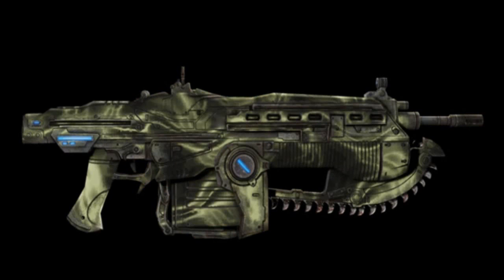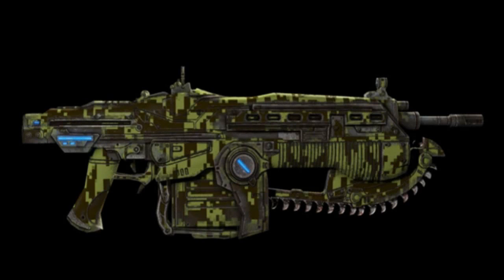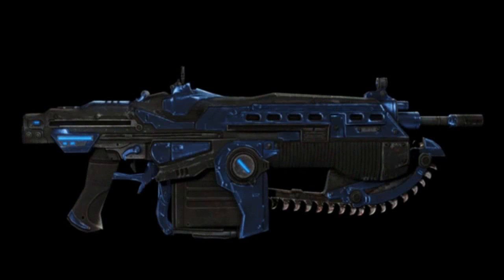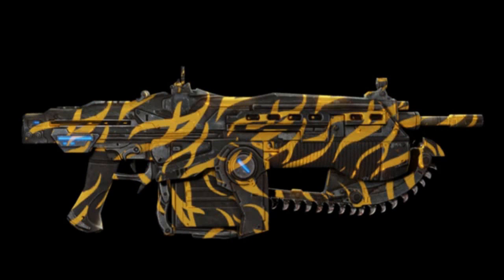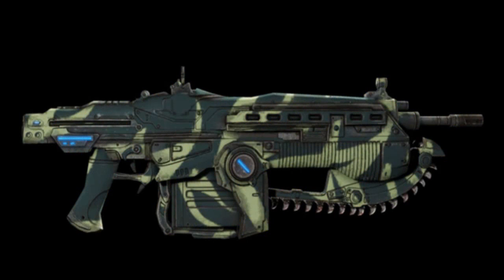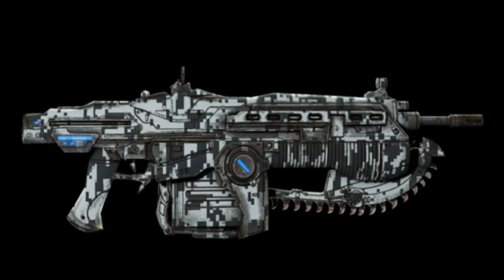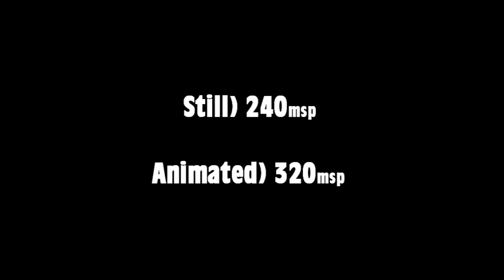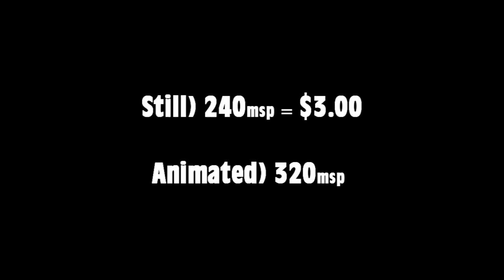Essentially what you're seeing right now are the weapon skins that are on the disc — they were with the game on launch day, but you had to pay for these. There are kind of two categories of weapon skins here: animated skins and still skins. These still skins run for 240 Microsoft points each, and the animated skins run for 320 Microsoft points each. Now, let's do a little quick math: if 80 Microsoft points equals $1, then 240 Microsoft points equals $3. So the still skin weapons are $3 each.